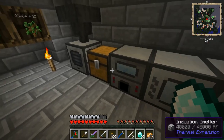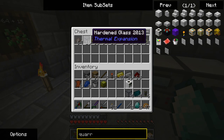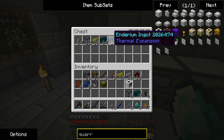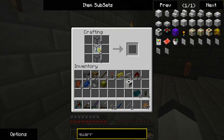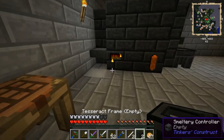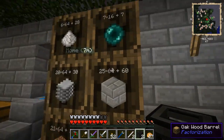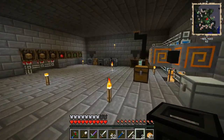I want eight of these and eight of these, because I wish to make some Tesseracts — which I completely forgot I was going to need enderpearls for. So it's a good thing I prepared that pretty good stock ahead of time.